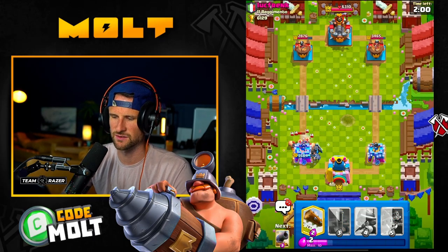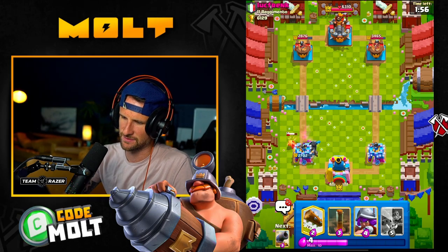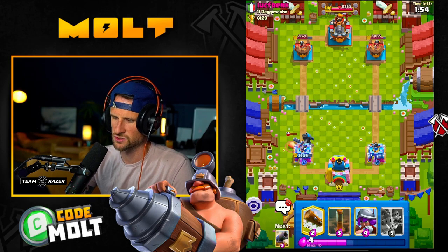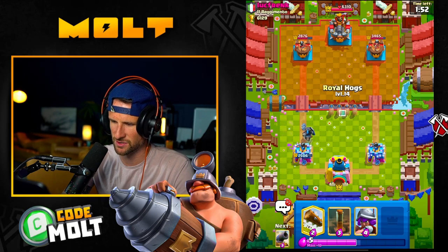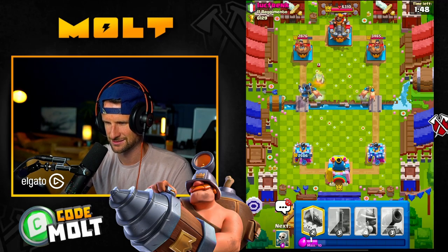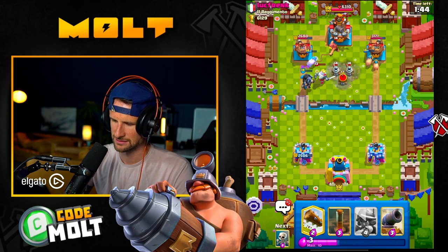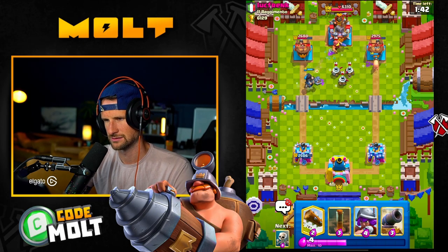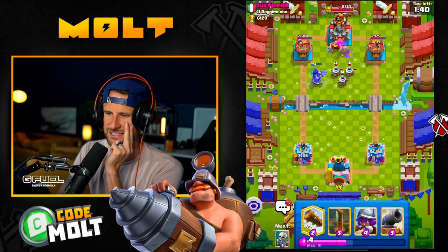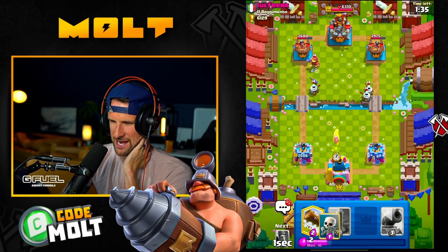It looked very similar — with the Fisherman and the Zappies — to an RG deck. Just go Dark Prince, you can jump over the bridge but you can't make your way around a corner. These counters are real right now.